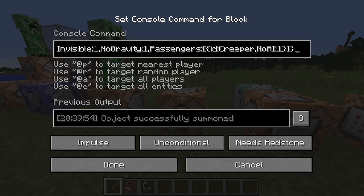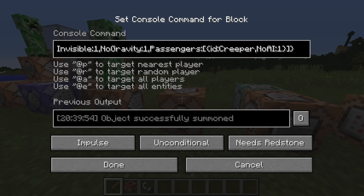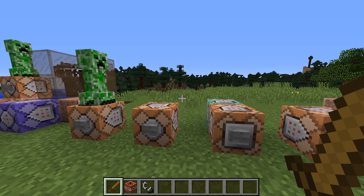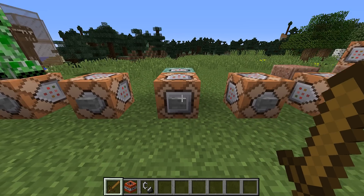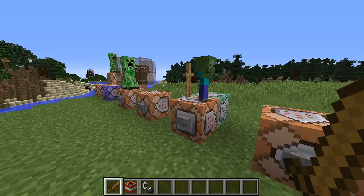Currently the best workaround for this problem is to make your entity ride an invisible armor stand with the no-gravity property set. However, entities are always automatically dismounted whenever they are in water. This means that if you use NoAI entities in water, you are out of luck.